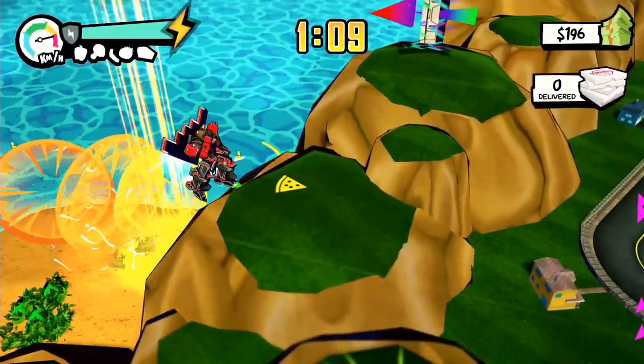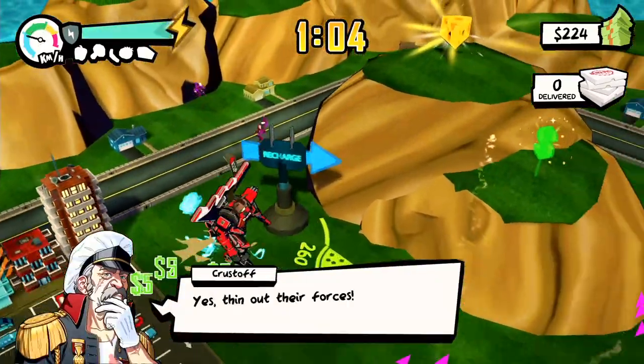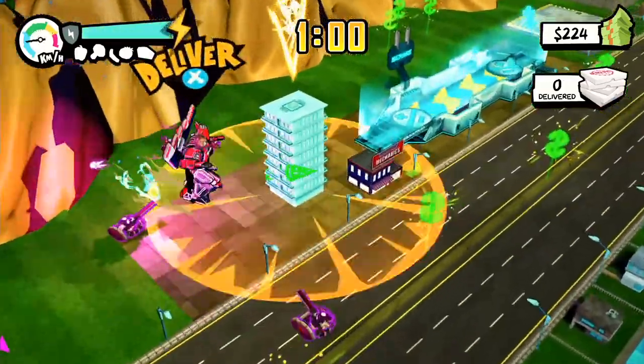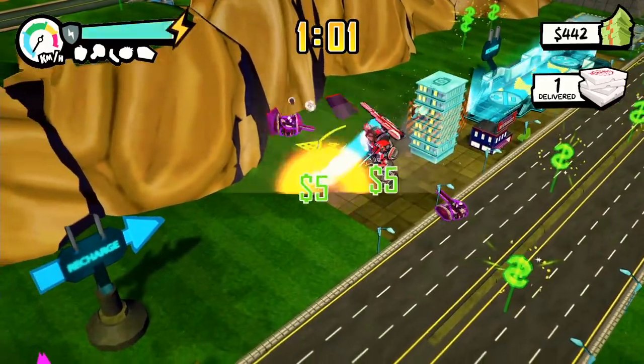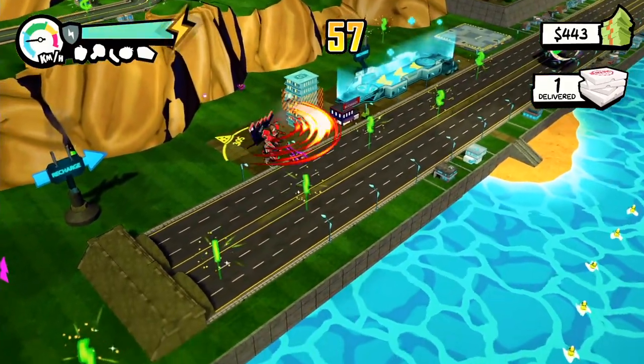I spent most of my working life inside pizza places, so when I saw this game pop up on Steam I knew I had to try it out. Pizza Titan Ultra is a third-person action platformer focused on driving around a 10-foot mech through a futuristic city, fighting robots, and punching pizzas through buildings along the way. There are 32 total missions spread across 8 different zones, each one with completely destructible buildings and structures.